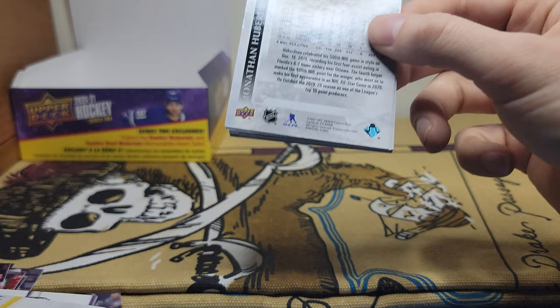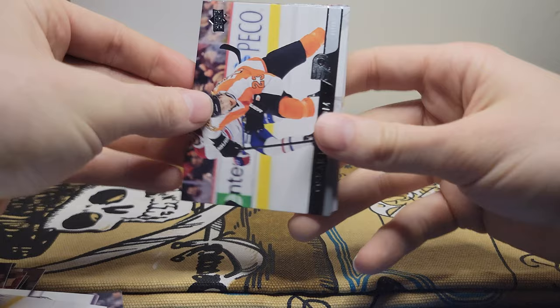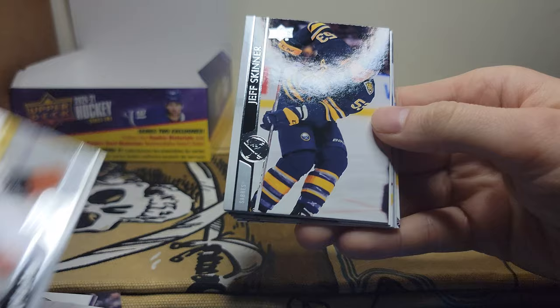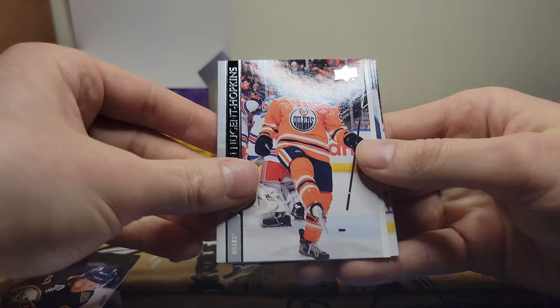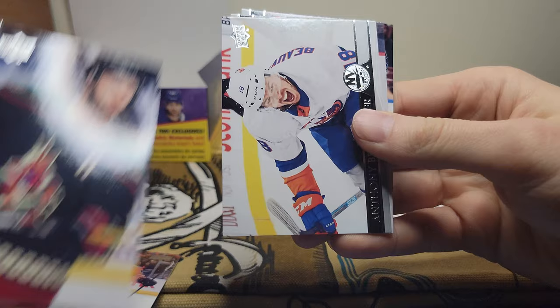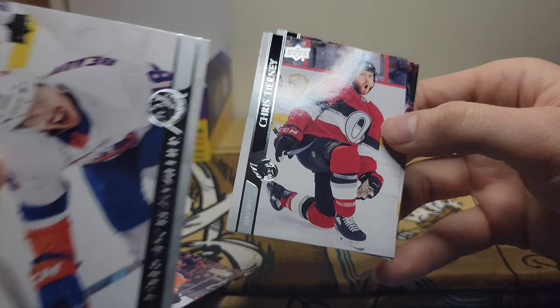Last pack here, see what we got. Kind of running out of space here on my setup. Oscar Lindblom — let me get these unstuck, I can already tell. Lindblom, Jeff Skinner, Ryan Nugent-Hopkins, rookie portrait of Alexander True, and Nicholas Aube-Kubel. Anthony Beauvillier.